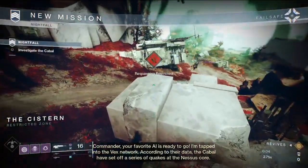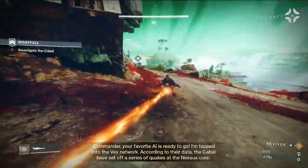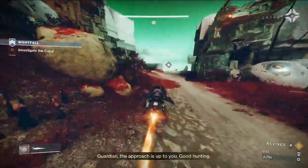This week's Nightfall is the Inverted Spire, and the weapon that is dropping from the Nightfall this week is the Hothead. The Adept version of this weapon is also dropping this week if you complete the Grandmaster difficulty of the strike.